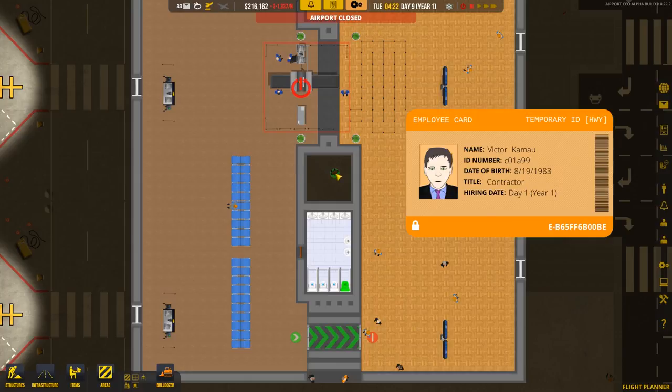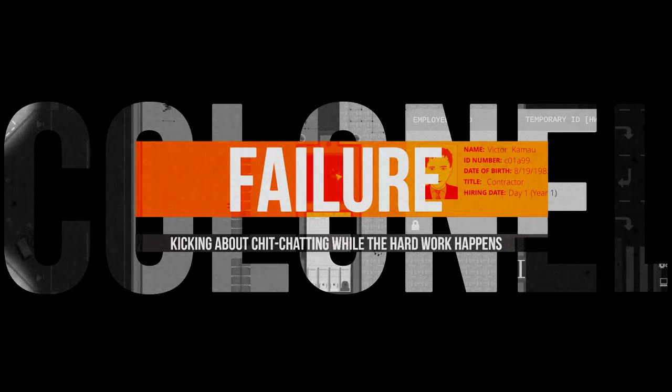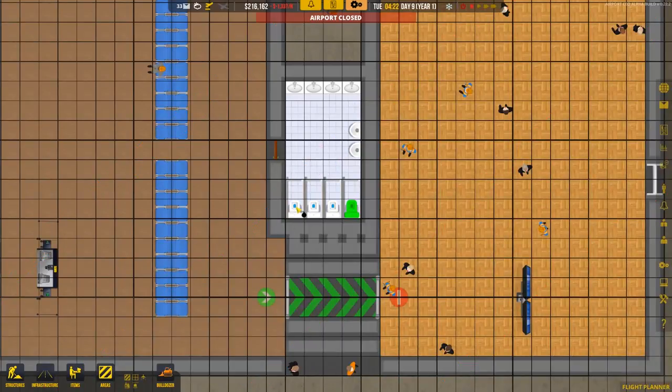The big question you should be asking is whether I am going to let Victor Kamau out of his prison. Given that the former bathroom wasn't working, I'm going to bulldoze it. We'll take that down as part of the remodeling program I've got in mind, and then we'll go from there.